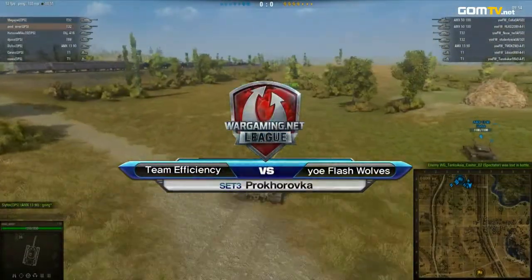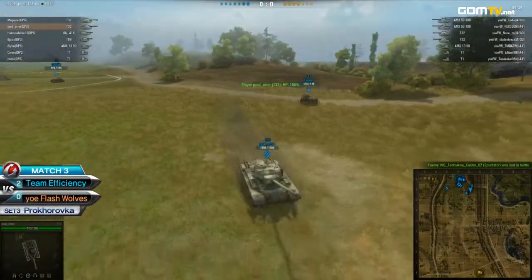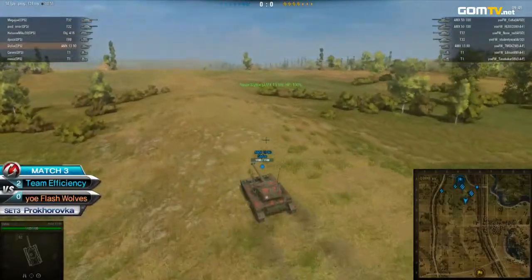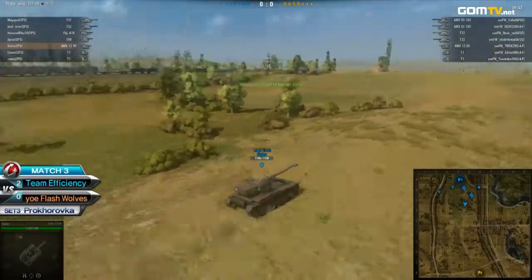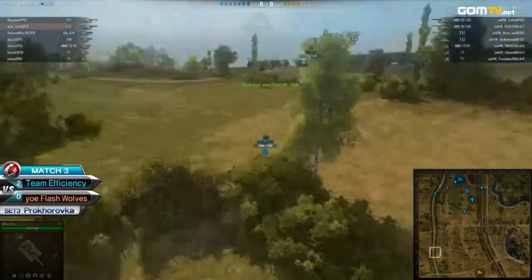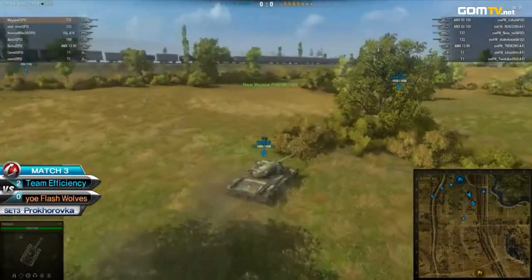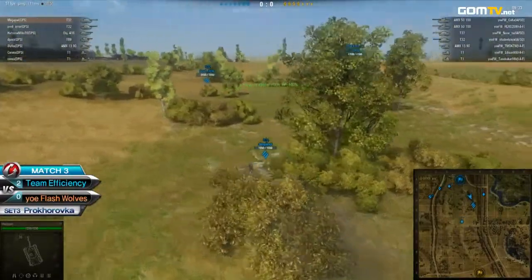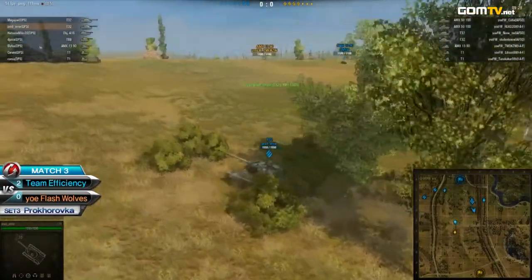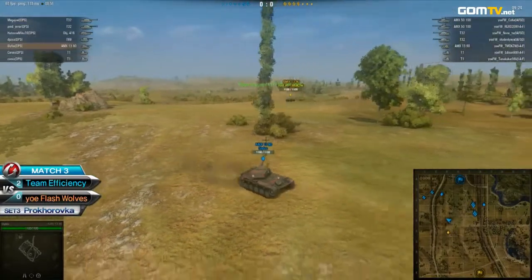All right, so there we have it — team Efficiency as the blue side starting to the north. And the tank lineups from both sides are quite different actually. Your Flash Wolves are going with a quite heavy setup: two AMX Ps, two T-32s, and only a single AMX-13. Whereas Efficiency also go with a slightly heavy setup with two T-32s, but the AMX P is traded for medium tanks — an Object 416, a T-69, and of course an AMX-13. Already we see both teams making their way out to the field.